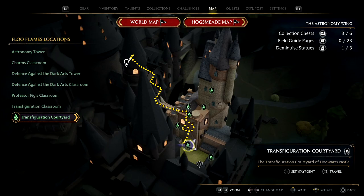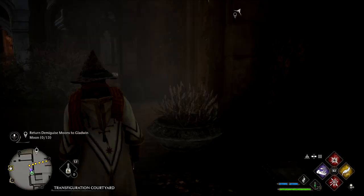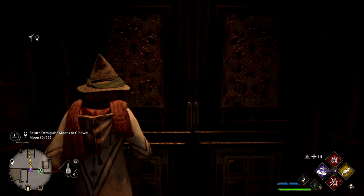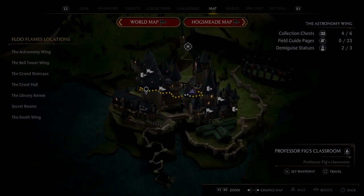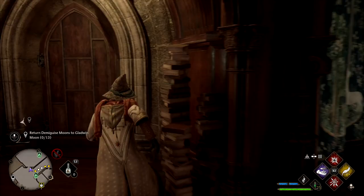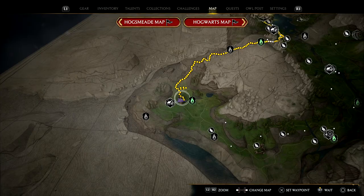Next we're starting from the Transfiguration Courtyard fast travel point. Go through the double doors just to the right, and we get a level two lock to go through. Walk on in — you can see we've got it on the left. The next one is straight up in Professor Fig's classroom, so use that specific fast travel point, head on in, through the back into the office, and it'll be right there ahead of us.